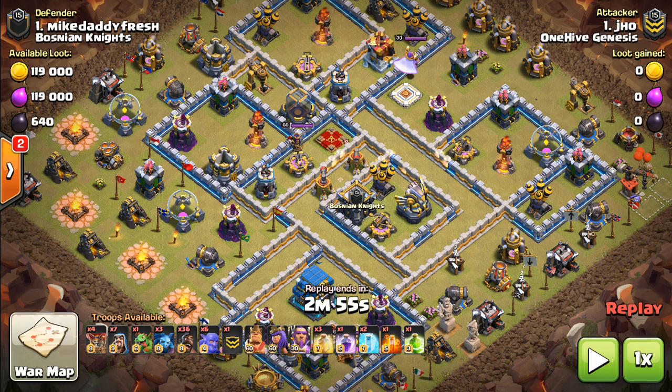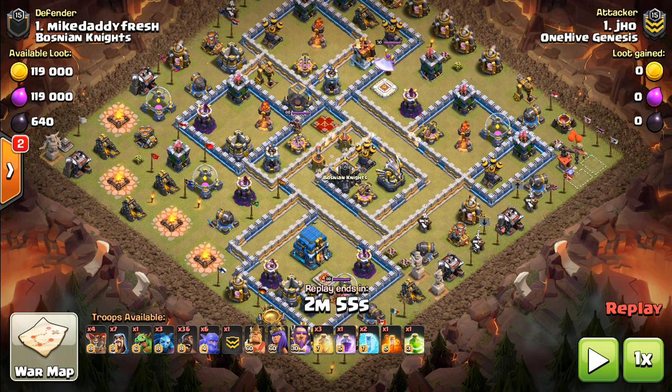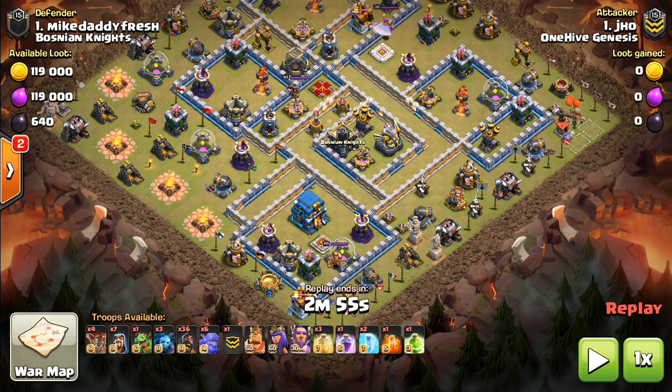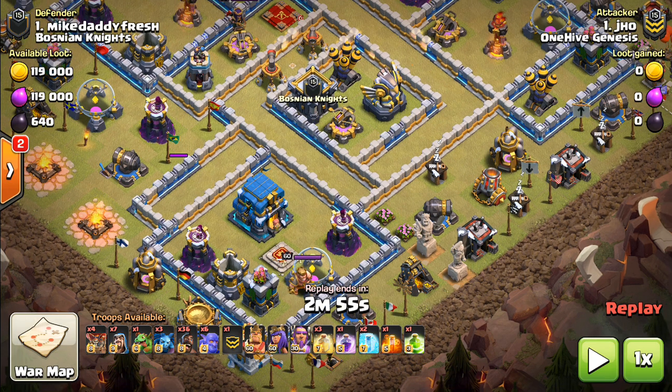So this is a Town Hall 12. This was not a three-star on it — it was a good plan, should have three-starred, just unlucky in a certain way, and we'll talk about why. First thing you want to look for at Town Hall 12, the Town Hall typically has to go down to the kill squad. There are exceptions — like using the Warden's ability over it with loons or an electron attack — but that's something you typically want to do. You can see here the Town Hall is purposely separated with dead space from everything else.